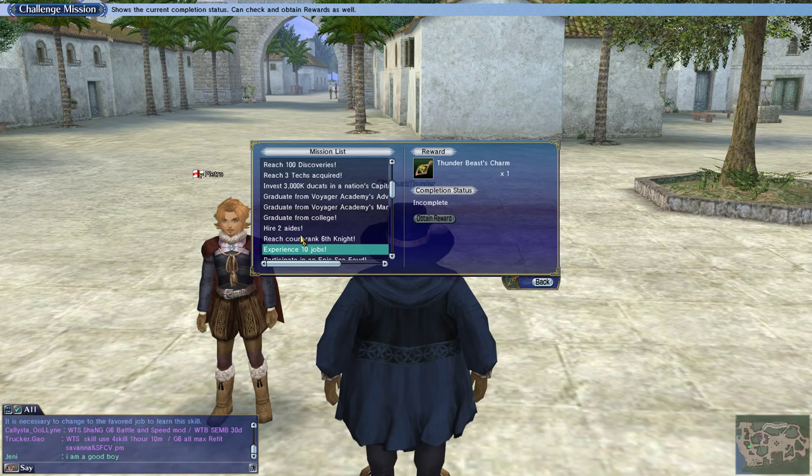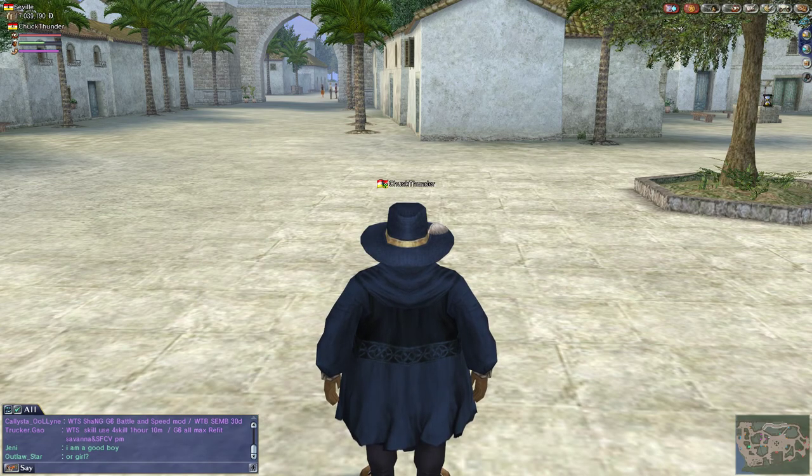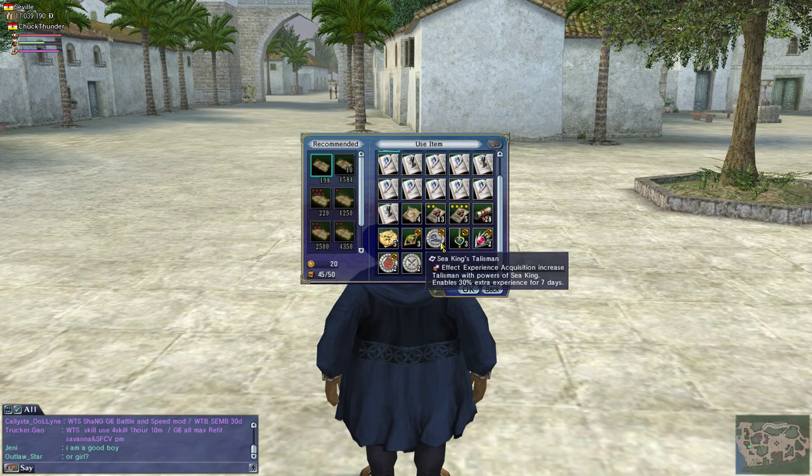There was also another reward I just claimed — Experience 10 Jobs — because I got the medicine trader job. So now I have the Thunder Beast Charm, which increases skill proficiency by 10% for an hour. Since we're going to be doing handicrafts leveling, I'm going to pop one of these for extra skill proficiency, and also pop a 50% experience charm for extra experience for the next few hours.